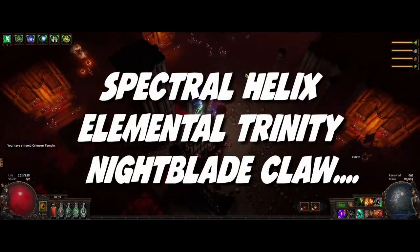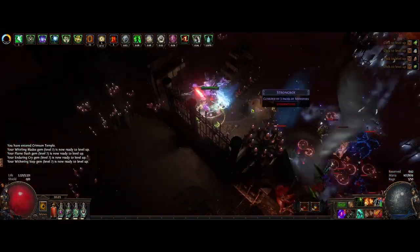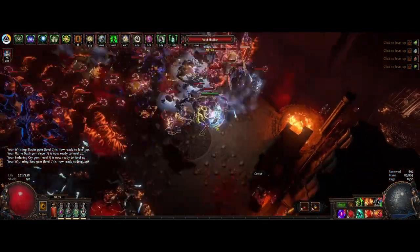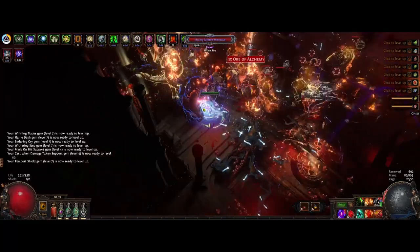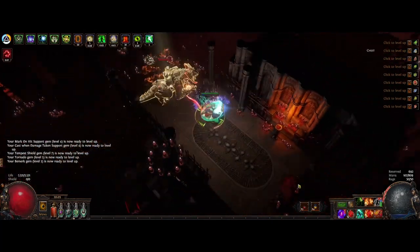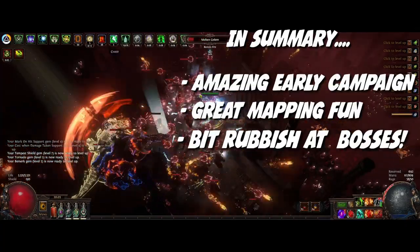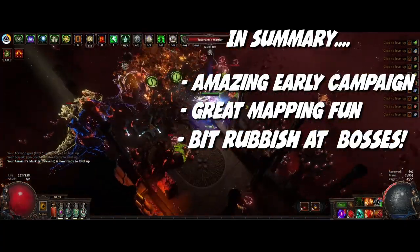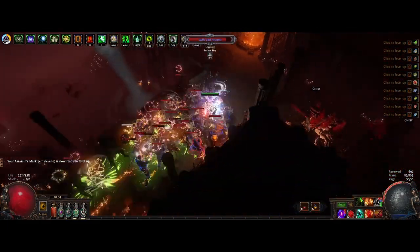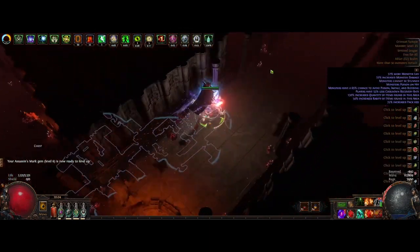Our third build is a Spectral Helix Elemental Trinity Nightblade Claw build — that's a mouthful. This build is good fun, a great mapper and a strong leveling build. Due to how the current Nightblade interaction works and scaling Elusive, this build is an absolute tank when mapping and will have no issue scaling into red maps comfortably. Its only downside is it's not really ideal for bossing as you'll be spending a lot of time in the arena. If your goal for Scion League is just to casually map and try out something new, I recommend you give this a go before the inevitable Nightblade changes in 3.19. This has been recommended by community member DK.